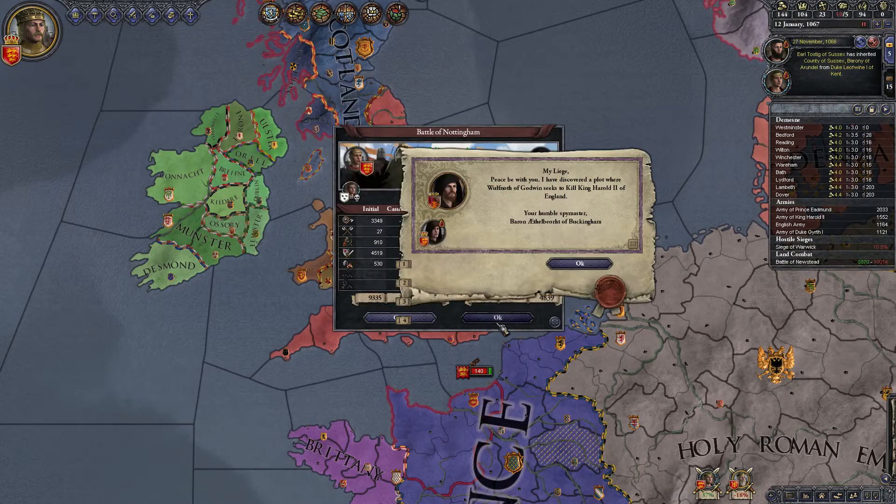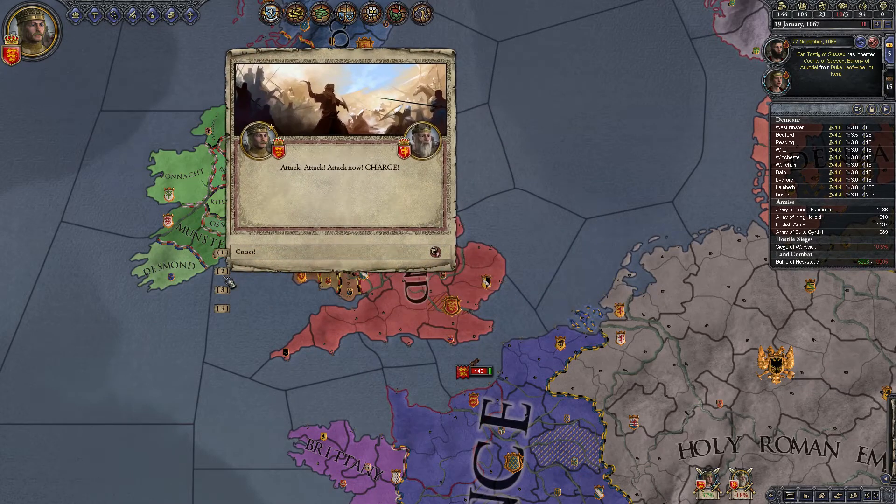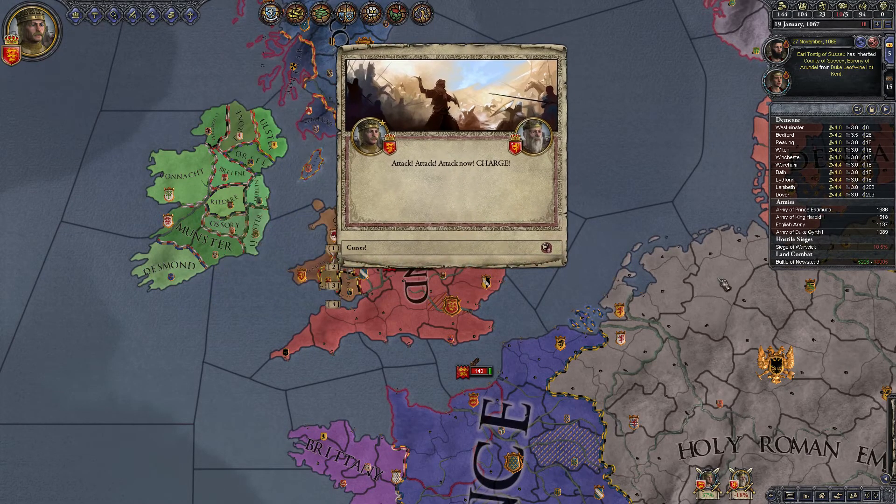Let's see another example. This is a fully functional working button right now — you can press the one key to select option one. If there was a second choice or a second decision, the two key would select it. And if I can make it so that they only show up when there's a relevant decision, then I think that would be a pretty fantastic mod, because I can't stand having to constantly click on buttons.